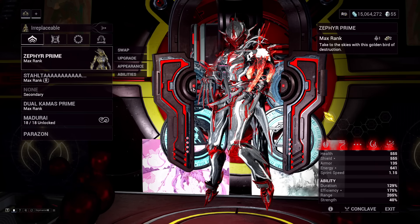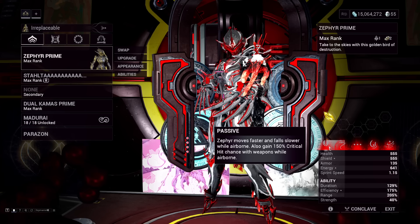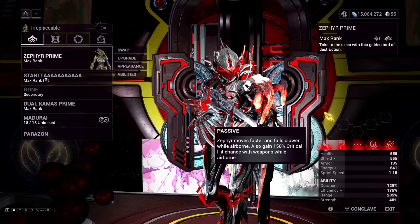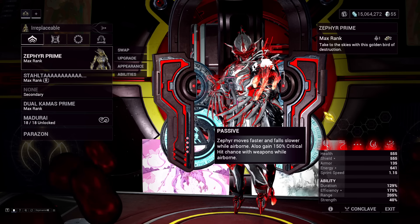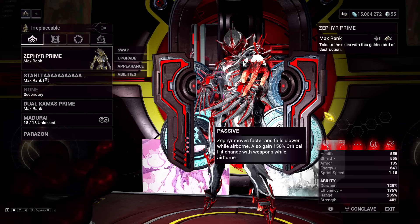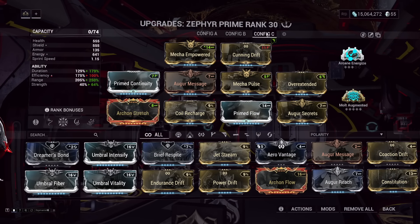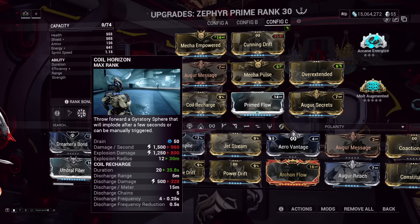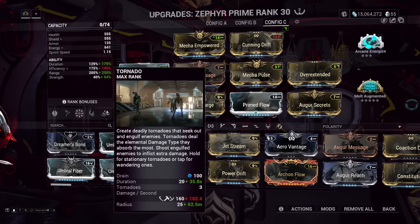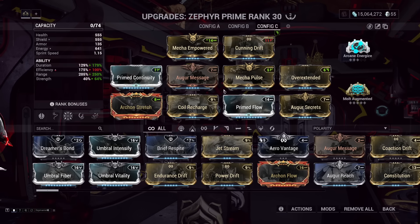The best candidate by far for this ability is Zephyr. Her passive grants 150% critical chance — it says 'with weapons,' but it's a flat 150% crit chance onto everything, including abilities. The ability doesn't count as a weapon yet it benefits from this crit chance and will crit. The best part is that because this ability scales with distance traveled, you can place it near tornadoes and the tornadoes will pick up the electricity, adding way more electric procs.